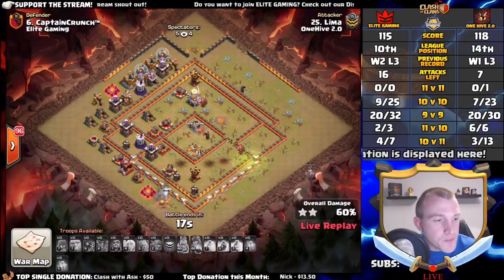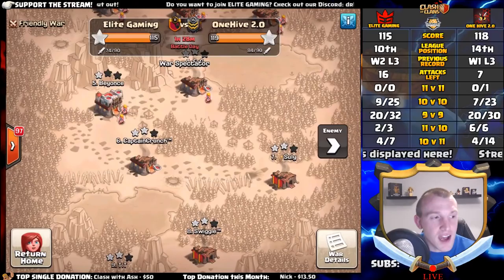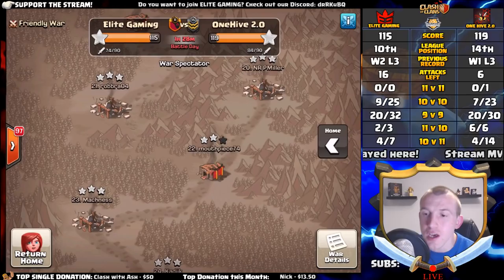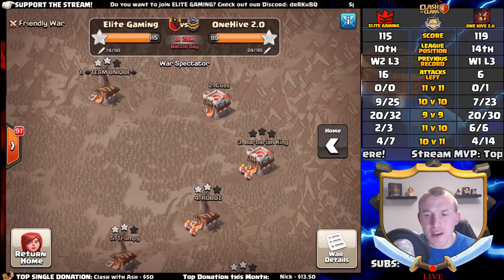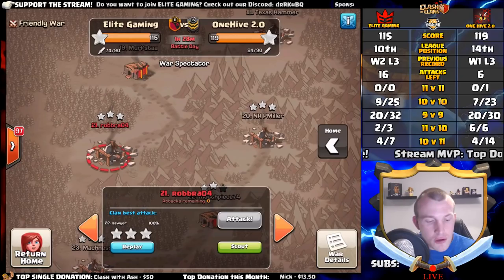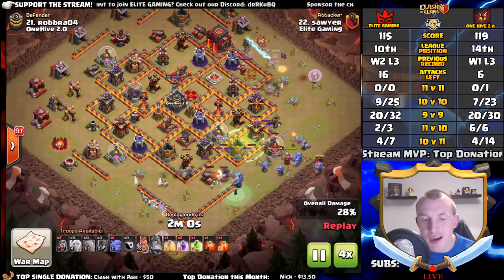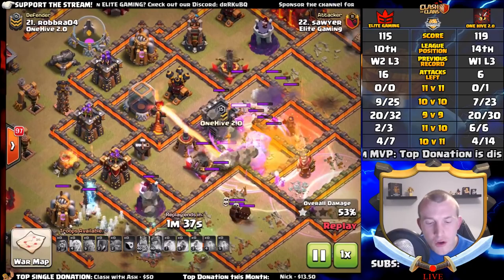Let's update the scoreboard — One Hive now only have six attacks left. The score is now 115 to 119, but Elite Gaming still have 10 extra attacks and an hour and a half in order to put attacks in where needed and get the stars. Jumping back to the bow witch replay — the bowlers were pushing right through the middle; there's no second jump spell for the back-end inferno tower, but the bowlers can directly target it from inside. That one easily goes down.